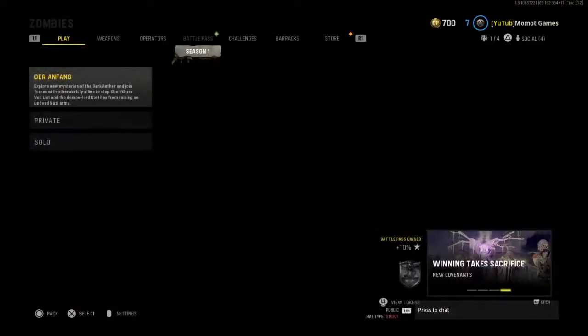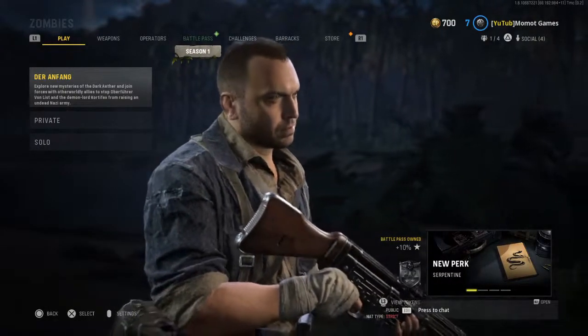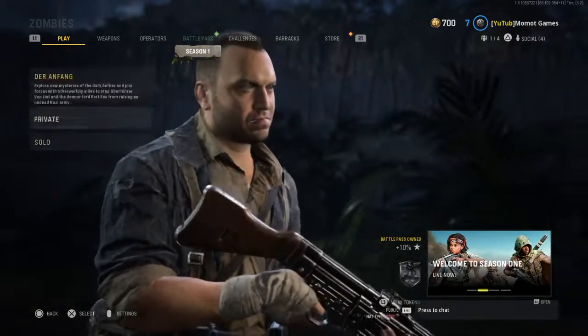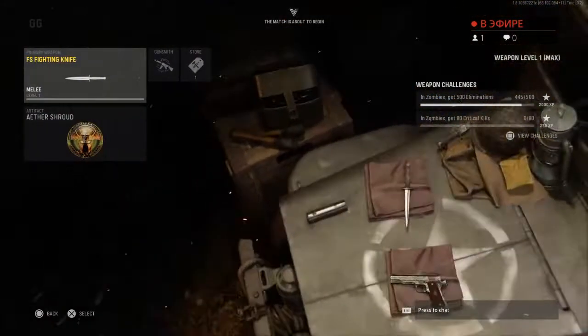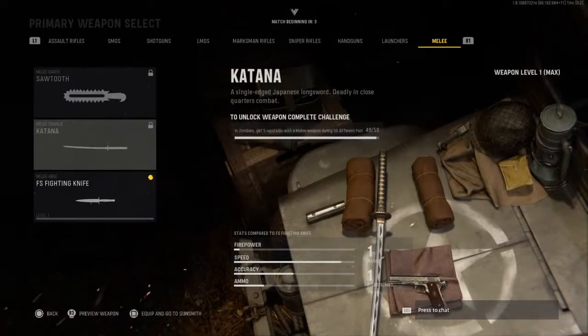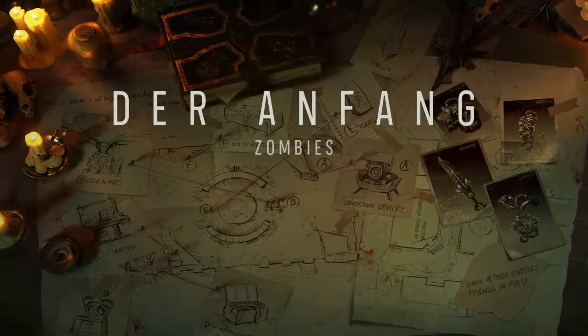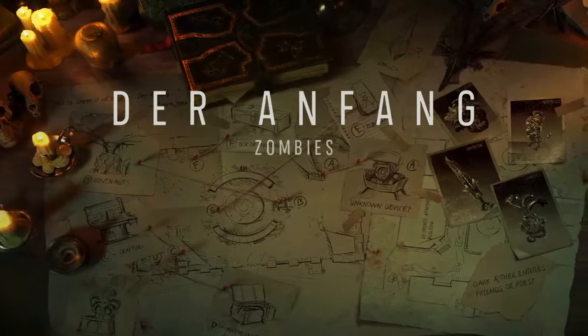In zombies mode it will be easier — maybe not faster, but easier. In zombies you should use solo mode. You need to kill five zombies rapidly with a melee weapon. Use a solo match in zombies on the Guard map — yeah, it's called solo match.